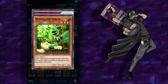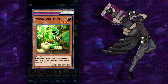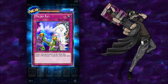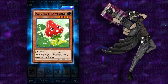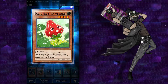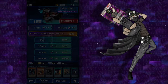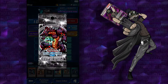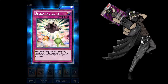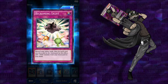Woodland Sprites: send one equip card equipped to this card to the graveyard — select 500 points of damage to your opponent's life points. Micro Ray: target one face-up monster on the field — that target's defense becomes zero until the end of the turn. And Insect Princess, which I have like 8,000 of these already. Once per turn, when your opponent normal or special summons a monster, target one of those monsters — this card gains 100 attack times the level of that monster until the end phase. Triple Kreebs. Beginning of the End. Sprite's Blessing, cool. Beckoning Light: discard your entire hand, then for each card you discard add one light monster from your graveyard to your hand.